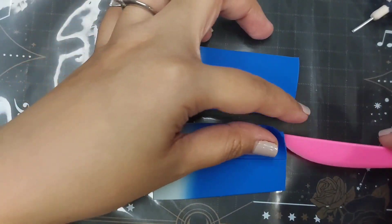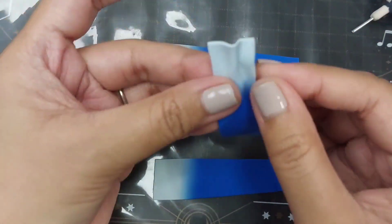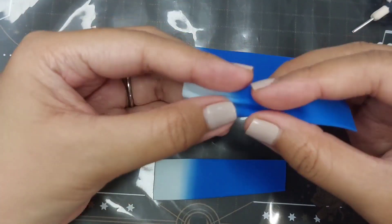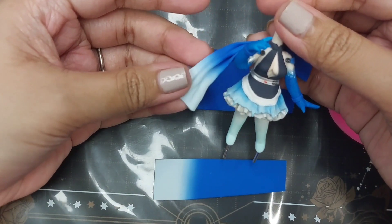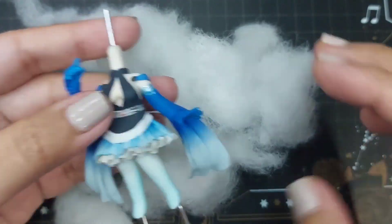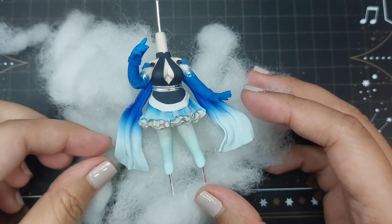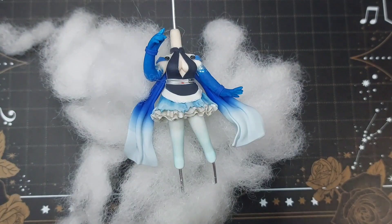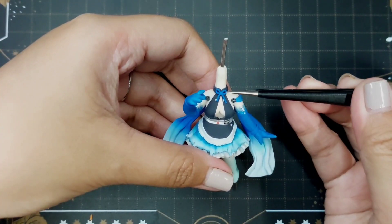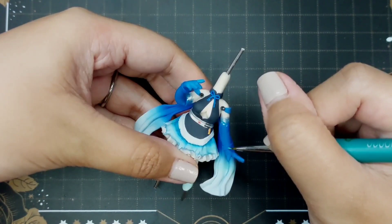For the stole on her back, I decided to make a gradient and ruffle it a little bit before setting it on some cotton fibers so that it dries while retaining the shape. This stole adds more grace to Meryl's movement when she's fighting in the game. Now I'm just adding some finishing touches like her bow, snowflake design on her arms, and her bracelet.